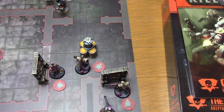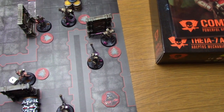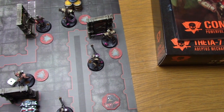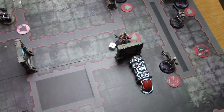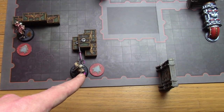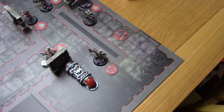On the Necron side: the Immortal advanced, rolling a six so moving quite far. The Flayed One moved up and opened a door in the corridor. The Deathmark advanced towards a door. The Comms Specialist stayed in position to keep claiming the objective. The other Flayed One — who opened the door last turn — advanced and rolled to check for the minus-one-to-hit environmental effect. The second Deathmark repositioned to maintain Scout the Field coverage, and a Warrior readied.